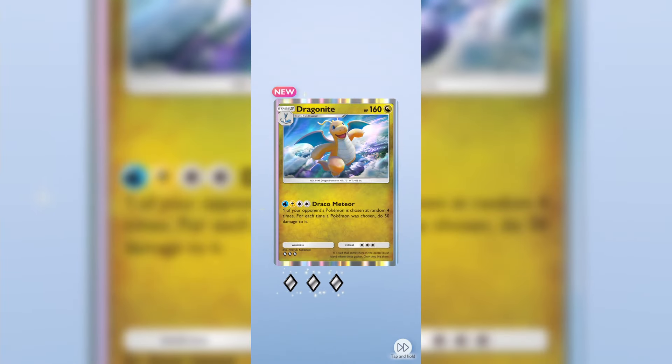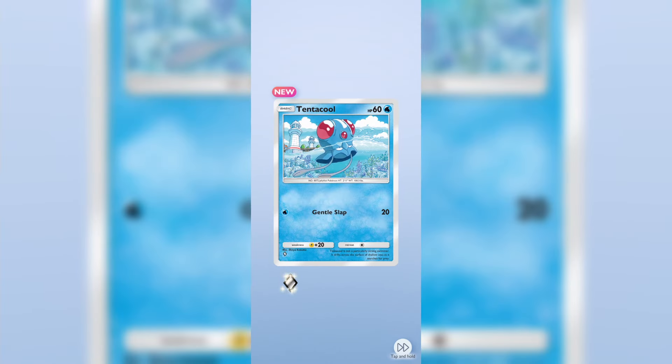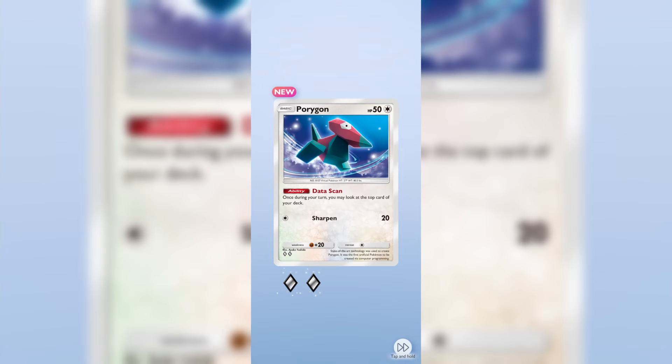We're back with another Genetic Apex pack. This time we get a Dragonite three silver diamond, a Yanma, a Minccino, a Tentacool, and a Porygon to end it off.